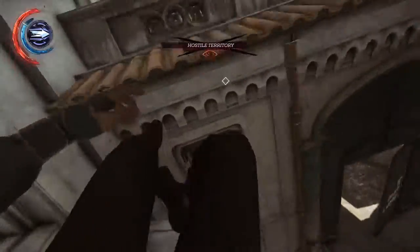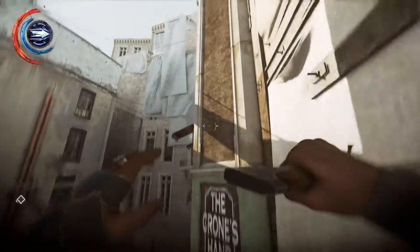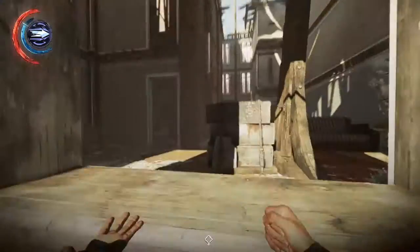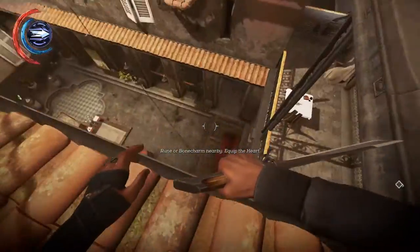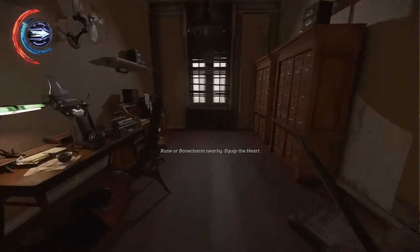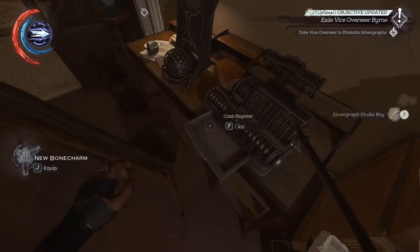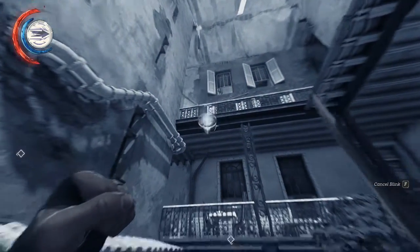We're going to go back to the second floor of the bar we were in previously in order to unlock Durant's room and get a bone charm. There's a bone charm here, as well as the code to Stilton's house if you wanted that. There's also a cash register that you can open up. You want to grab this key and that note as well. Now that you have both, we're going to make our way over to that Silvergraf office I was trying to open up earlier.